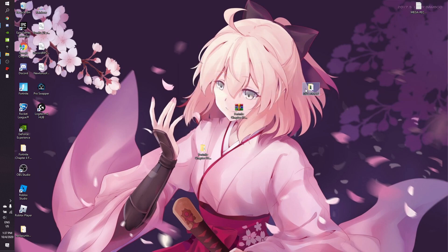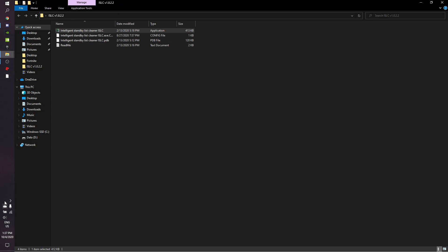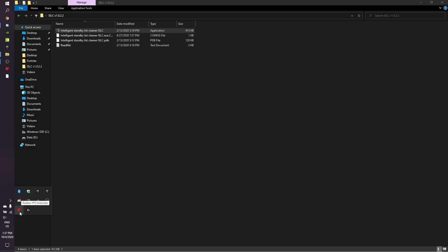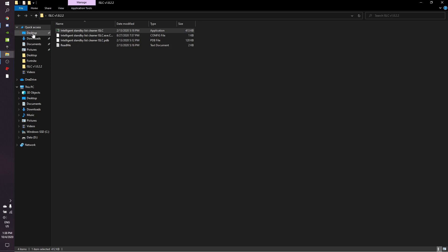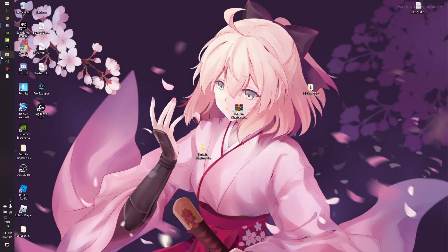Double-click on Standby List Cleaner — it will be running in your system tray. Double-click the icon there and copy my settings. This depends on your PC: if you have a low-end PC put it on 10,000, medium put it on 1,000, and high-end put it on 500. Copy the rest of my settings, click Start, and keep Standby List Cleaner minimized and running in the background while you play.